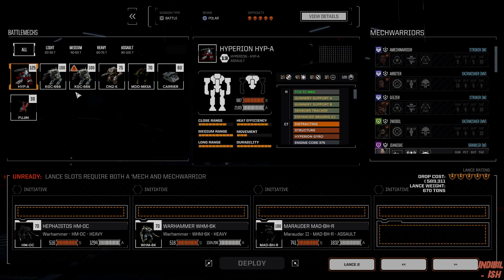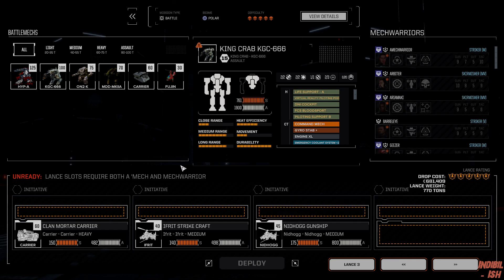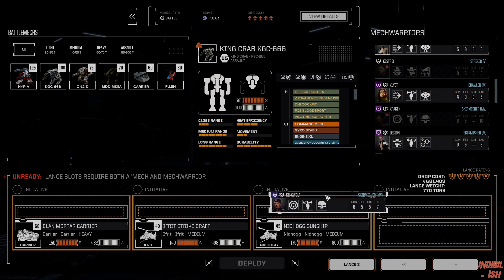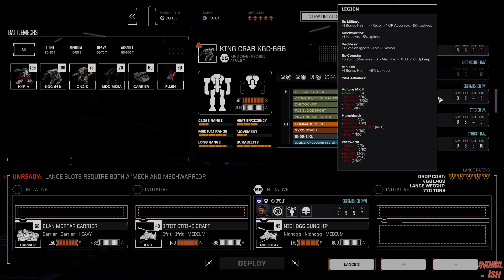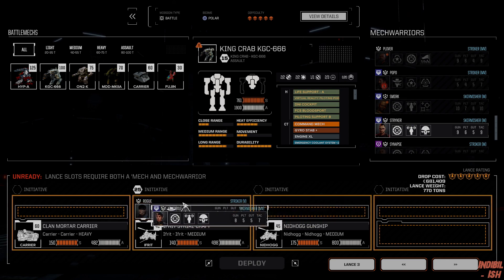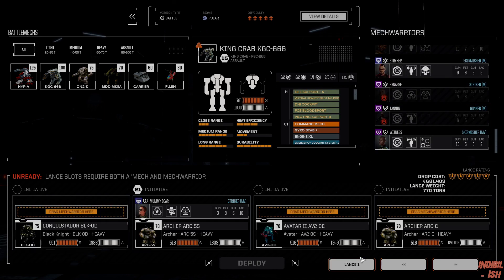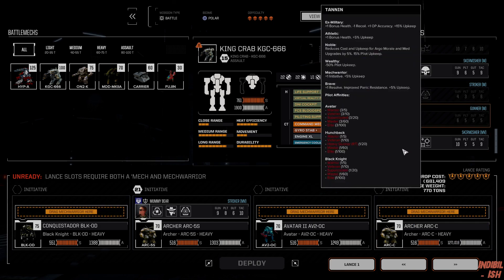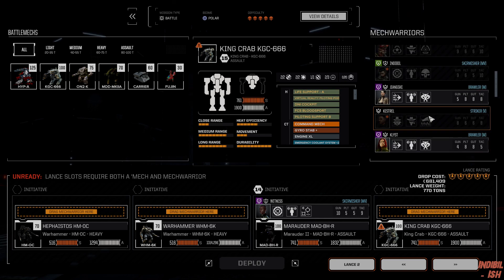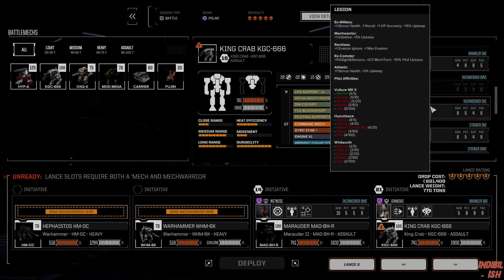We take out the Hyperion and bring the Punchy King Crab. I guess we try to go like this — King Wolf gets into a vehicle. The main problem we'll have will be manning the vehicles right now. We got a Conquistador. We want Witness on the Marauder, we want Jangxi on the King Crab. And yeah, looks quite bleak if you ask me.